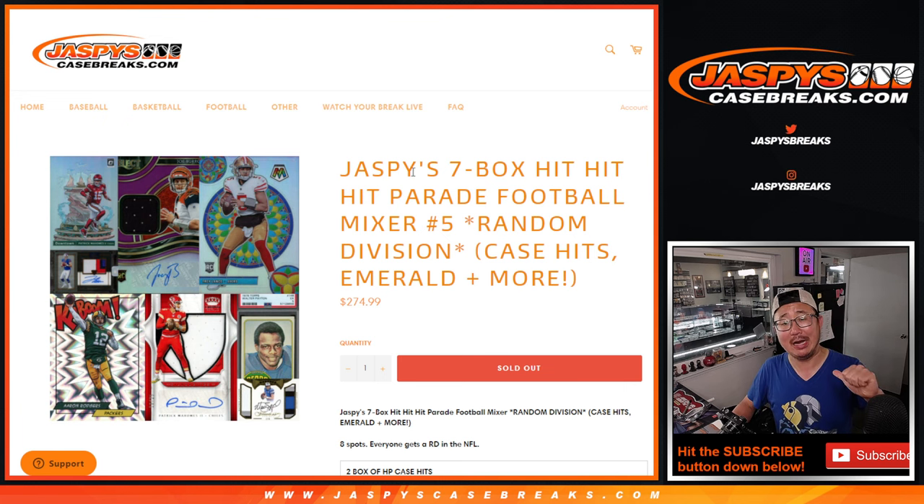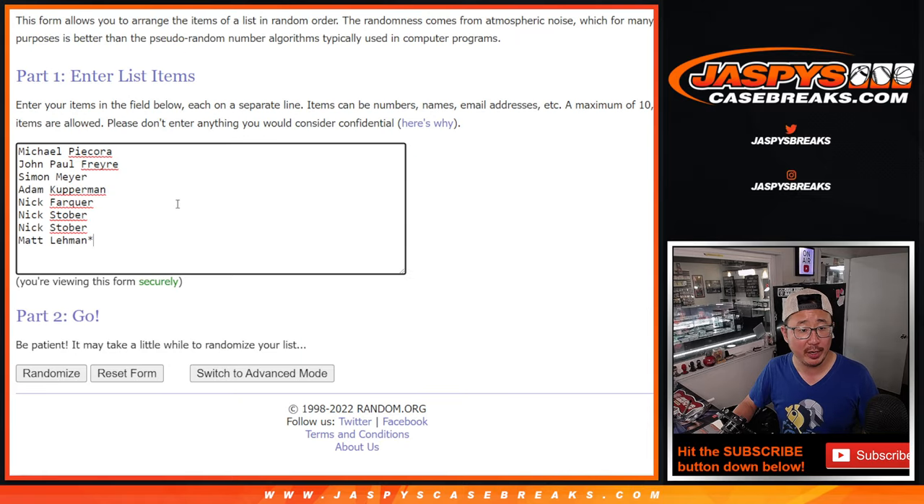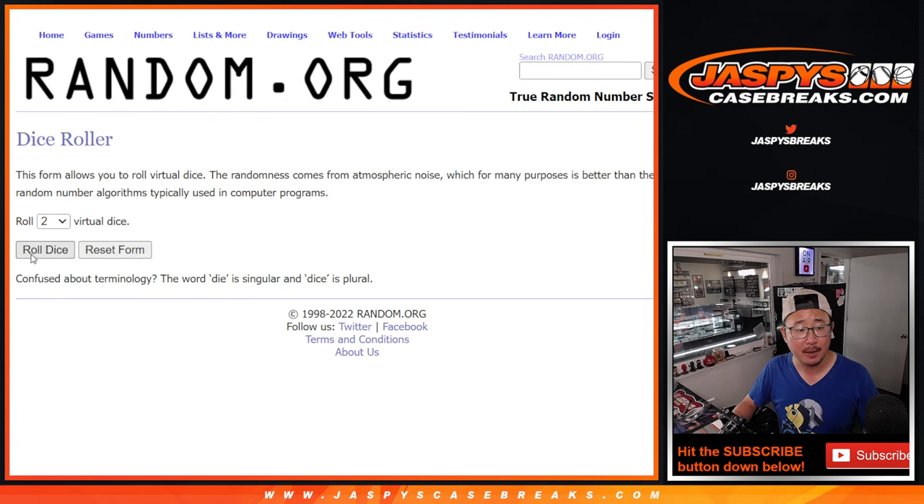Hi everyone, Joe for JaspysCaseBreaks.com coming at you with Jaspi's 7-box Hit, Hit, Hit Parade Football Mixer Random Division Break No. 5. Featuring some Limited, some Emerald, some Platinum, and a Hit Parade Football Case Hits Edition, which is really nice. It's only an 8-spotter random division break — big thanks to everyone here for getting in on it. There are the divisions right here. Let's roll it.